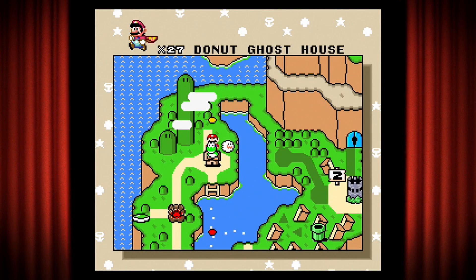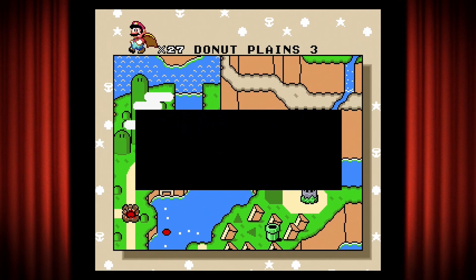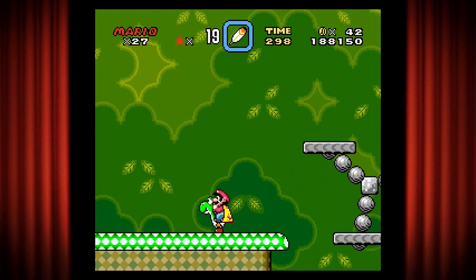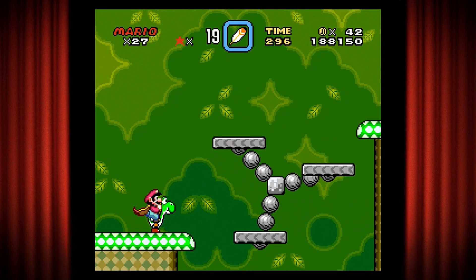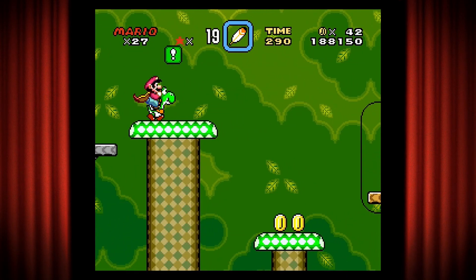Okay, this next level is Donut Plains 3 - do you see how cool that is? Creates a little river and then a bridge. I love that. I'm going to scoot the screen forward because this is a treacherous level - lots of ways to fall, lots of ways to die.